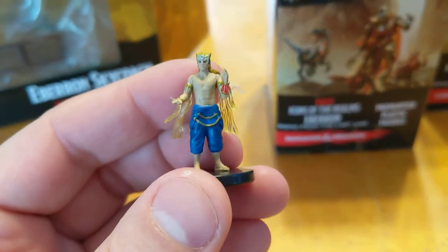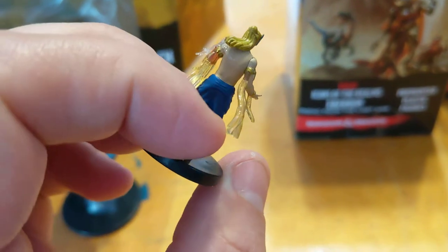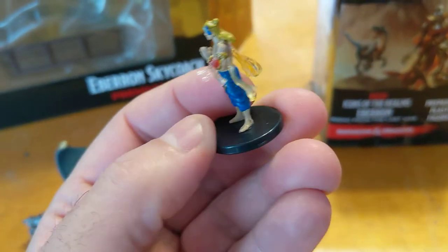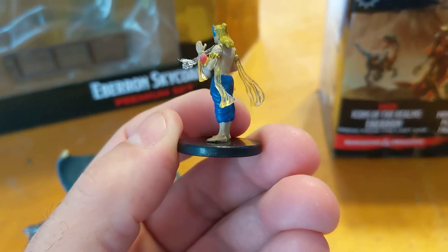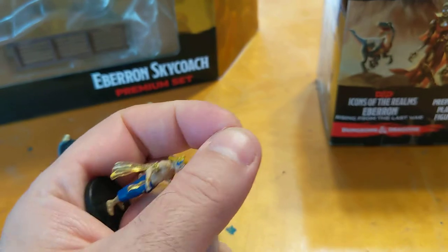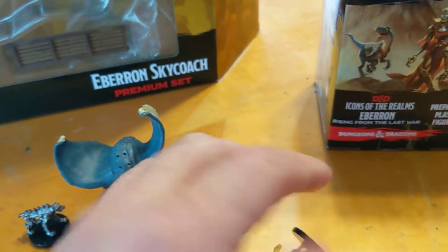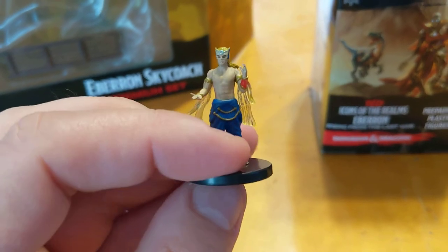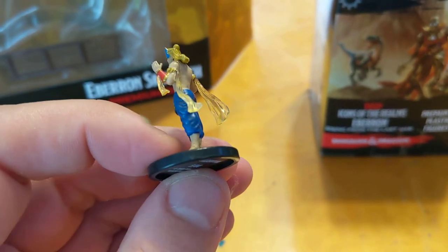Last in this box is a Kalashtar, and he's got some clear translucent stuff on him, which is pretty cool. I feel like WizKids minis have gotten better and better as the years have gone on — pretty much every single set that comes out gets better and better.